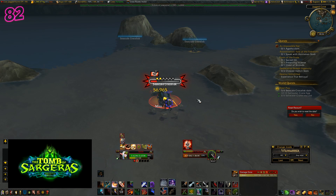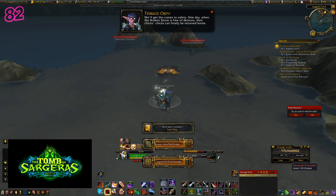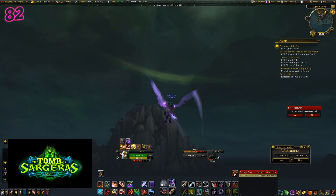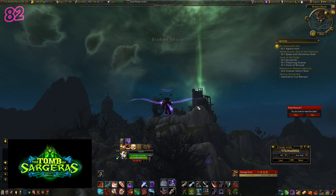Hello and welcome back. Today I want to show you some add-ons and how to configure them so you can quickly and easily see when gear is an upgrade for you. You might already know about an add-on called Pawn, and in fact you might already be using it in its default settings. But in this video, I'm going to show you how to tailor the add-on specifically for you — not just your class and item level, but for your actual character in its current state.